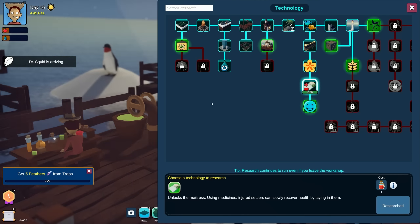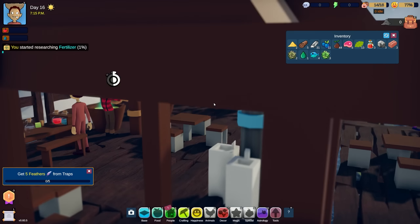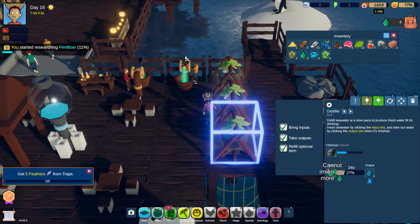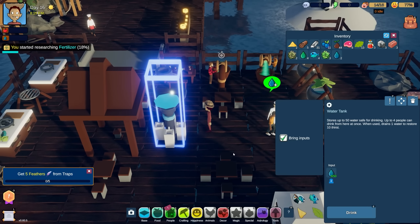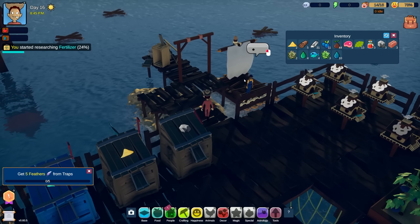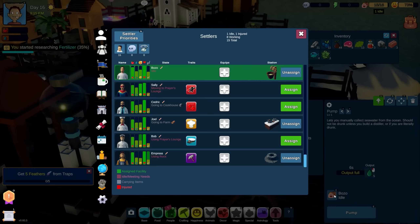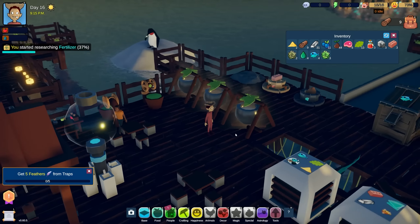Do we have 10 water yet? Good gosh, we still don't have water! I don't understand how we're supposed to keep up with water - there's got to be a better water system. Fertilizer - we've got the penguin poop, let's research that! Okay, I'm going to help out myself. Ten water - I got it! Now I can attract this new settler: 'Pump seawater 20% faster' - you're like my best friend ever! Assigning you to the water pump right now.